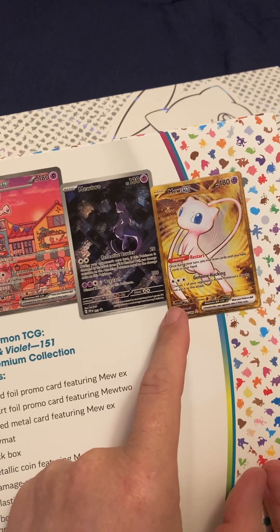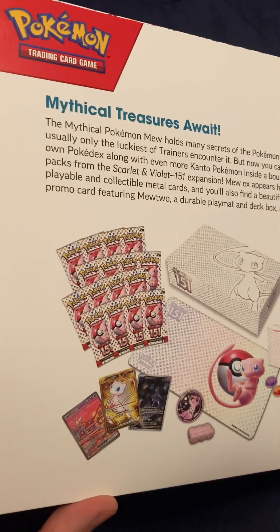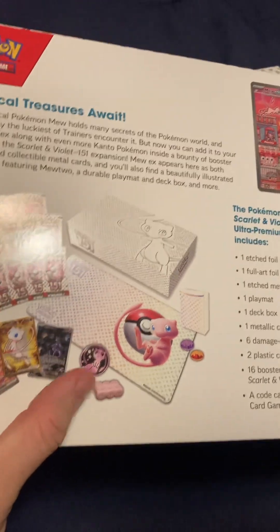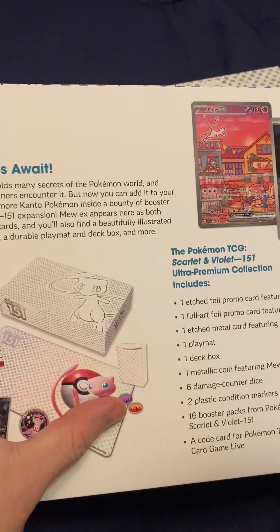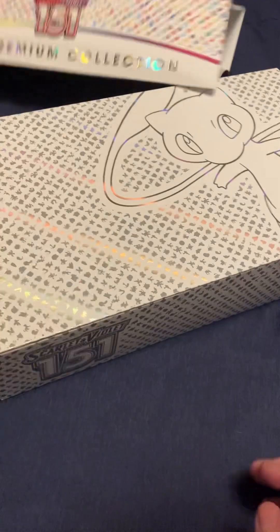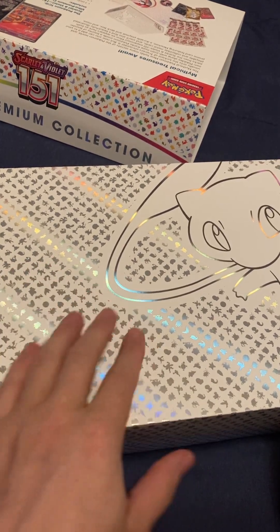And apparently that's a metal gold Mew. I have the regular card gold Mew, but you get 16 packs. You get the three cards there, like a metal coin, some dice, a playmat, little counters or whatever, and a deck box or something. Shaboosh. We'll get into it.